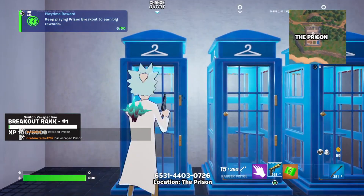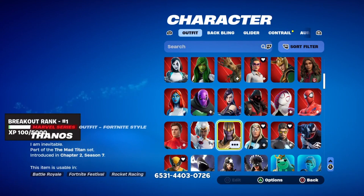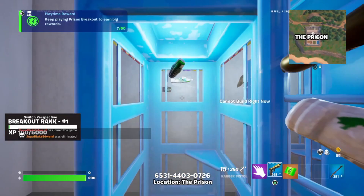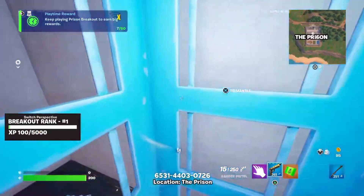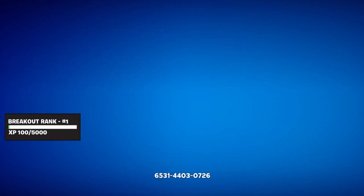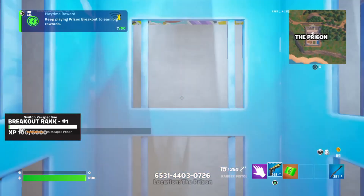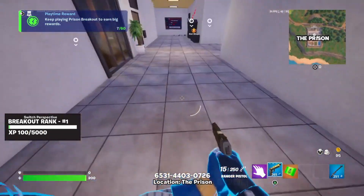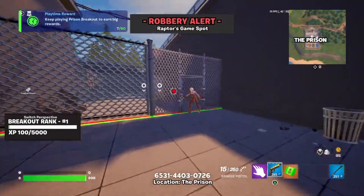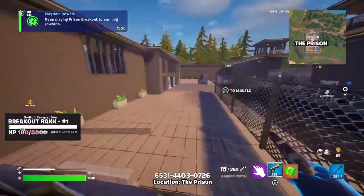The glitch kind of ended there, so we have to do the glitch again. We're going to switch to Thanos, and as you can see we are now in first person — now switching over to Cable. And now we're first person with Cable! This is really cool and really fun. You can pretty much utilize this to your own advantage. Be careful — you could get banned if they catch you doing this. But other than that, this is awesome — you're literally playing first person Fortnite.